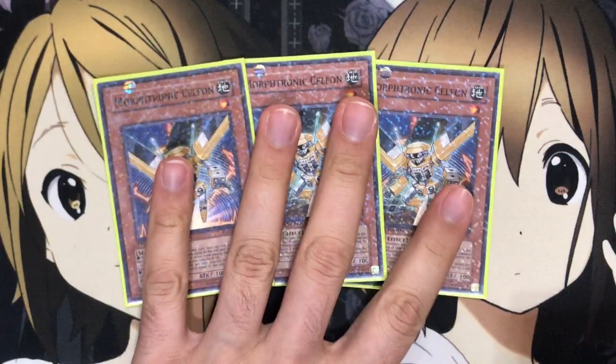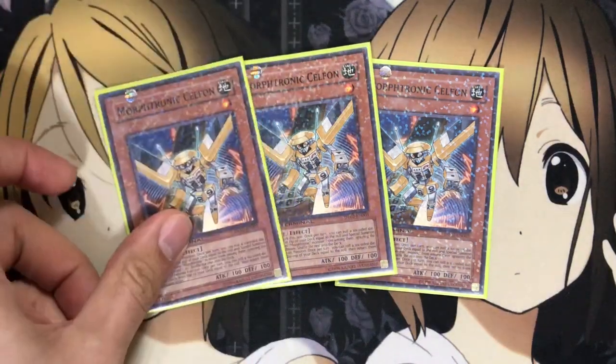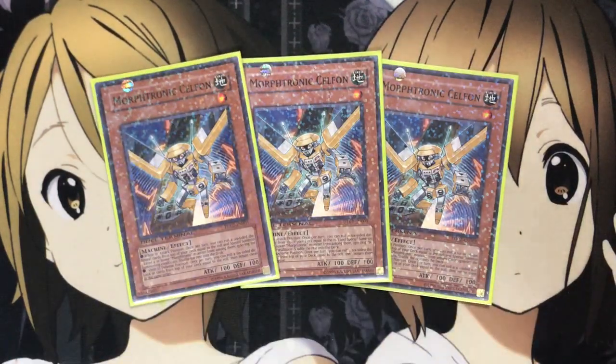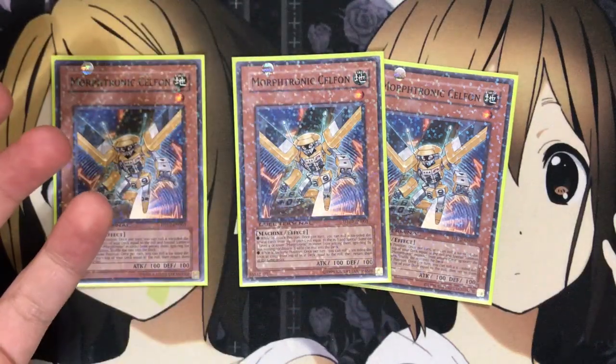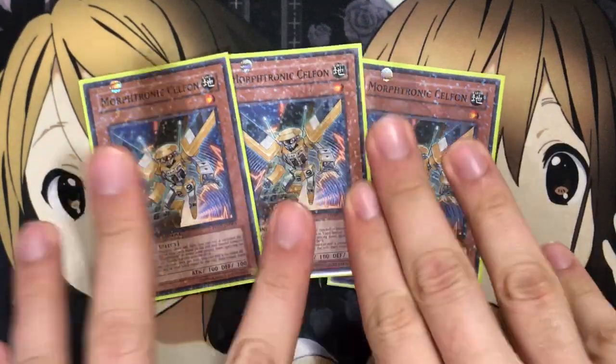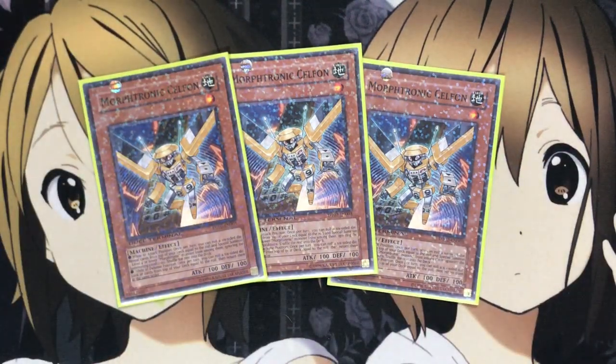I play three Morftronic Cellphon. He is the main card of the deck — a lot of the plays focus around him. Morftronics have different abilities and effects based on if they're in attack mode or defense. With Cellphon in attack mode, once per turn you can roll a dice, and whatever it lands on, you excavate the top cards of your deck until you reveal a Morftronic monster and special summon it. If you get another Cellphon, you can roll the dice again. He's basically your potential for field swarm, and since they're Earth monsters you can bring out Mrs. Radiant or do other Link Summon plays.